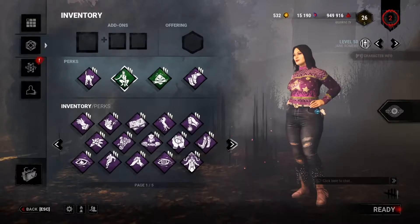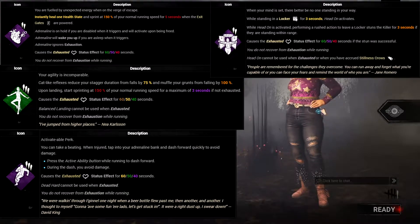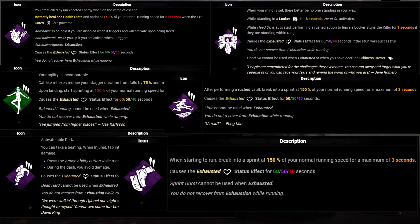Currently our shortlist of exhaustion perks is Adrenaline, Balanced Landing, Dead Hard, Head On, Lithe, and Sprint Burst — so let's go over them.